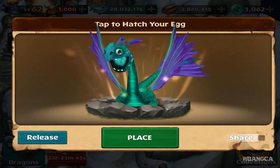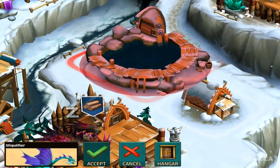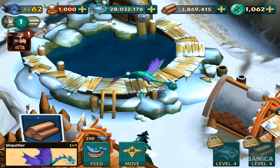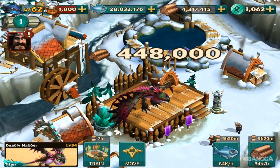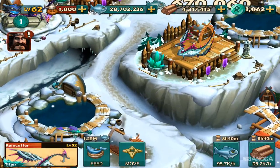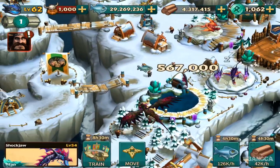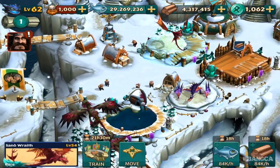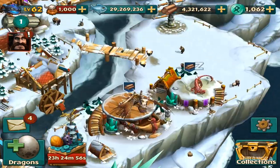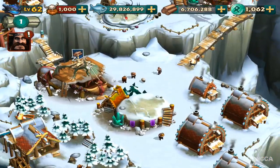A teal body with purple wings — let's place this dragon into the game. So here it is. This dragon looks really small, not like a big dragon like the Deadly Nadder. Let me just send some of these guys into search — I'm just gonna send them searching for food and stuff so we can use it.